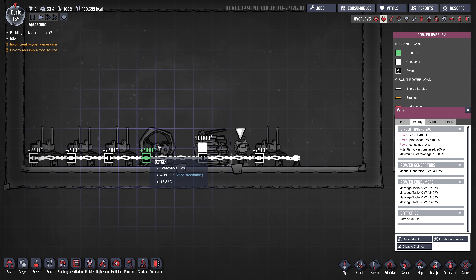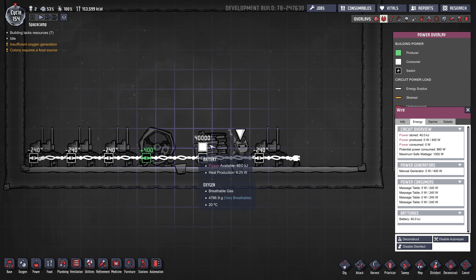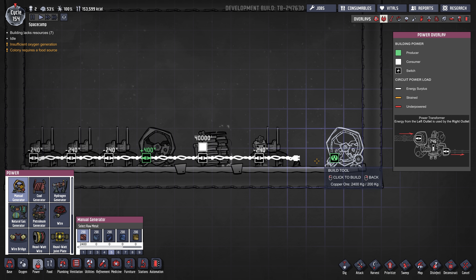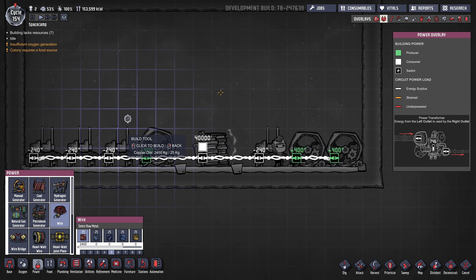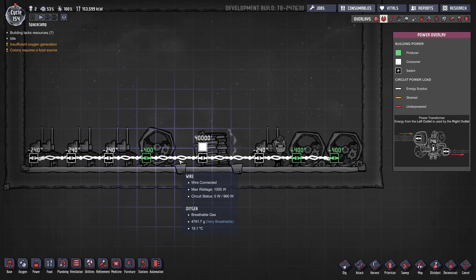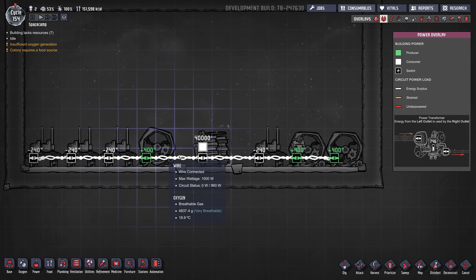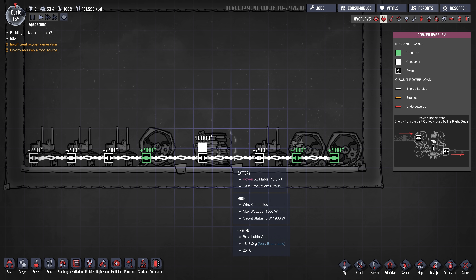This probably wouldn't run very well because you only have 400 watts of production. If all four people were on the massage tables at once, this wouldn't work well, so you'd probably want to add a second or third manual generator. Now you'd have 1,200 watts of production and 960 watts of consumption. One important thing to know: only the consumers going over 1,000 watts will fry the wire. It's okay if production goes over 1,000 watts — 1,200 watts of production is fine, it won't fry the wire.